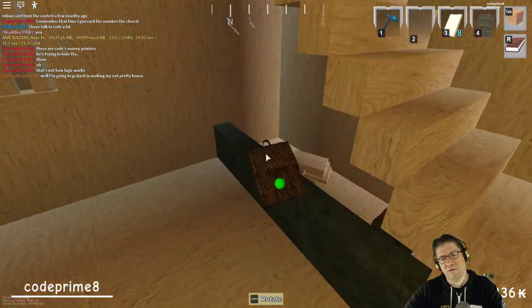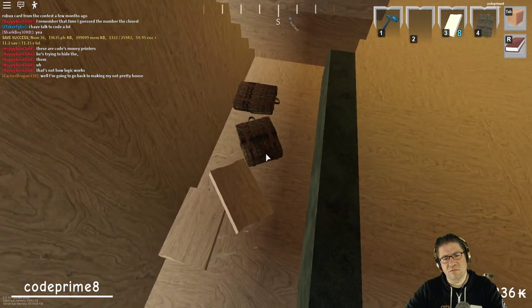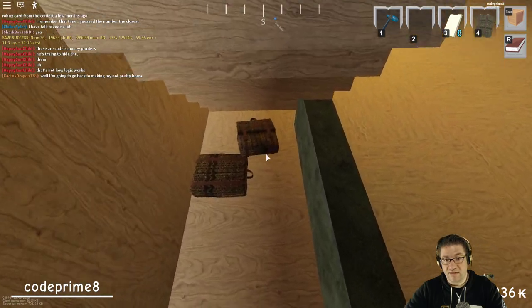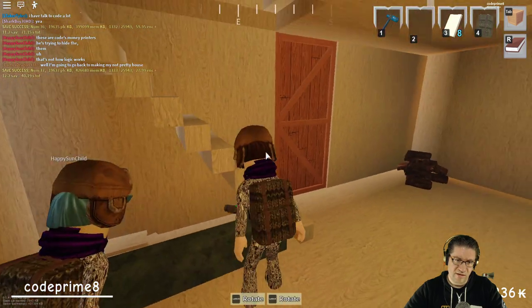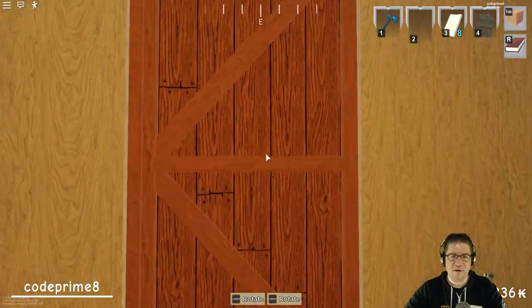There we go — push them into the corner. Come on. Okay, we got double grabbies! There we go, push them under there and they should be fine. There we go, okay — let's go find a tree.